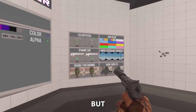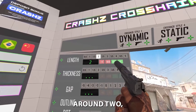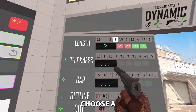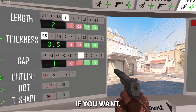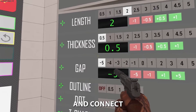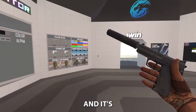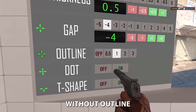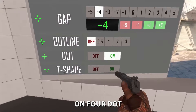For length, I use something around two — that's the sweet spot. You can also choose thickness; I use a very thin one for the best accuracy. For gap size, you can have a gap, no gap, or go into the negative to connect the lines. You can also add an outline, but the outline just makes your crosshair thicker and a bit harder to aim with, so I'll leave it without outline.